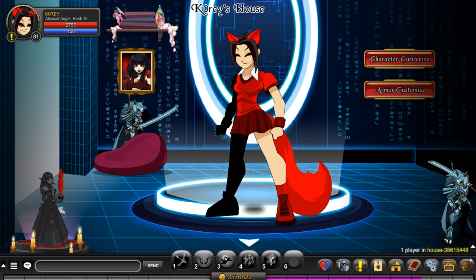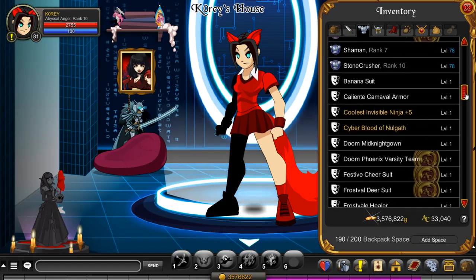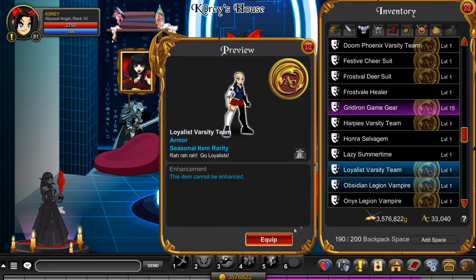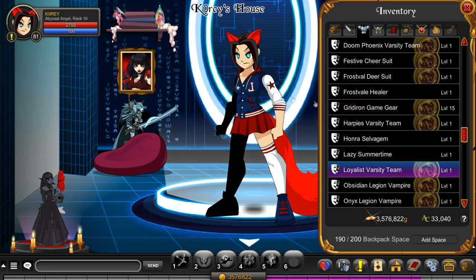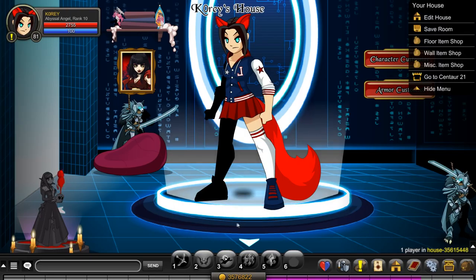My mouse isn't working — every time I click on something it takes two clicks. We have the Loyalist team, the varsity team right there, looking good. That is everything they added to the shop in the game. Thanks for watching, subscribe if you haven't already. See you guys in the next one. Peace.